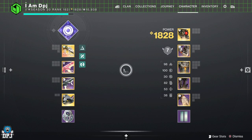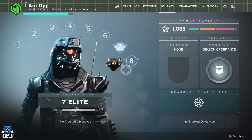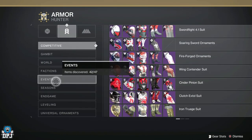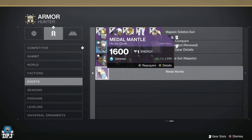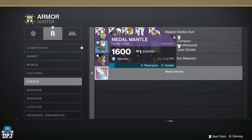To get this to work, you simply need to have got any piece of gear from Guardian Games last year. Any other Guardian Games will not work. Head into your collections, go to your armor, come down to events, go across to the second or third page depending on how many events you've done, and simply buy any of the gear that is here. It has to have 'medal' in its name — if it doesn't have 'medal' in the name, it's not going to work. Acquire this and buy as many as you want, because you can dismantle them.